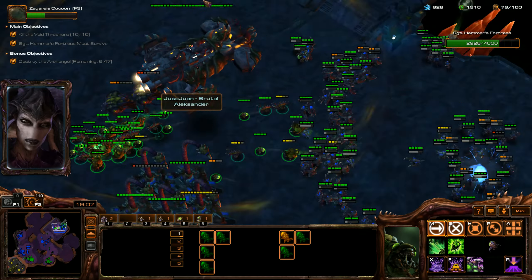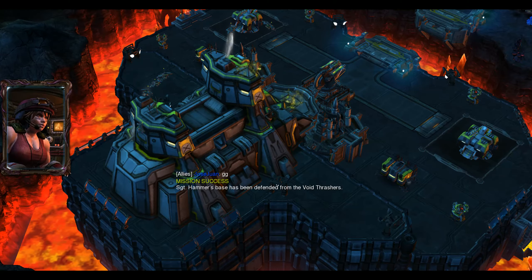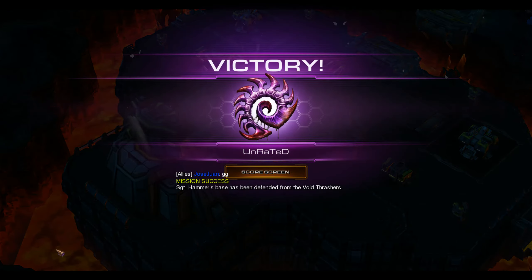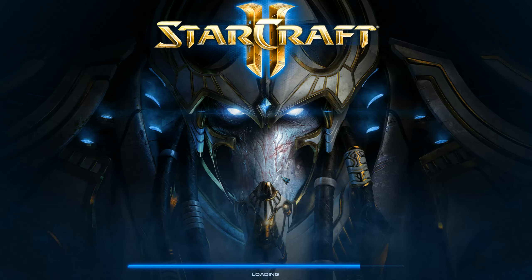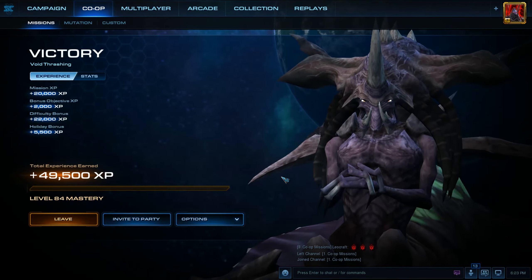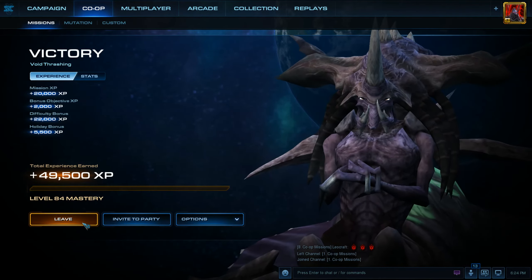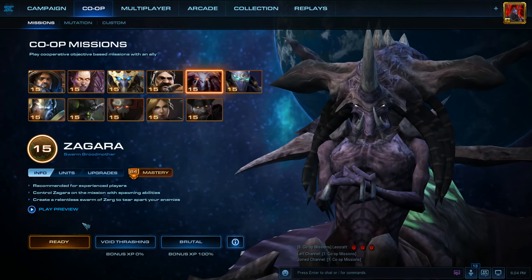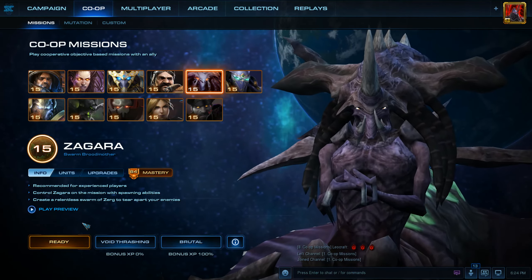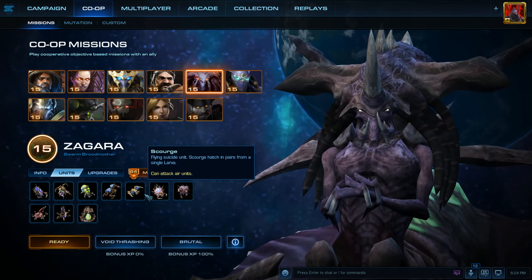That was it! It took no time to clear out this last area. That's how I play Zagara in general using her ground army - Banelings and Zerglings. If I'm on a longer map like Vermillion Problem, and there are not a lot of air units attacking, I make sure to get all the upgrades - all the melee and carapace upgrades, all the upgrades for Banelings, and all the upgrades for Zerglings from the spawning pool. It's very important to always get those upgrades. I'm most likely going to make another video on how to use Zagara with an air army using Scourge and Corruptors.